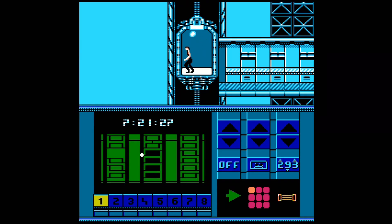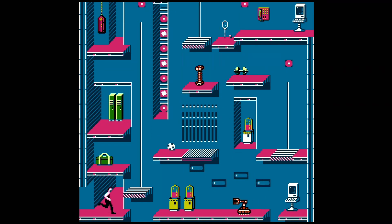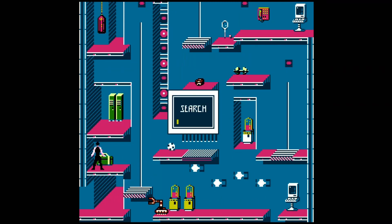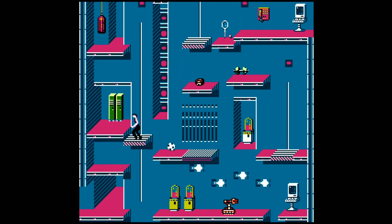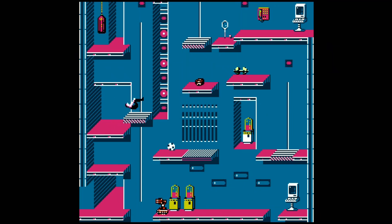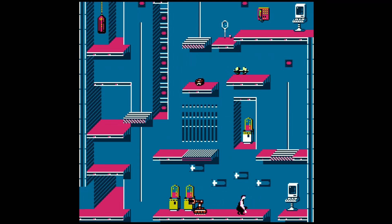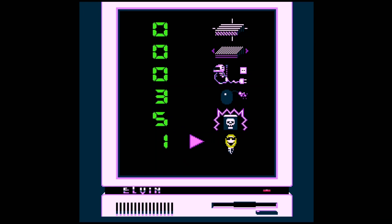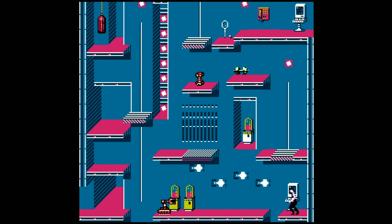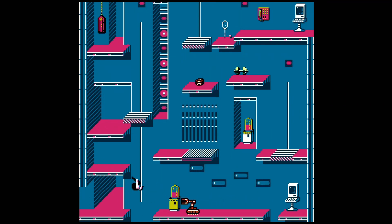Then you run off to search the next thing. Luckily, when you search something in this game, it will disappear from the screen — I can only imagine how difficult the game would be if you also had to remember what you searched in a room. Now, you might find part of a code which would just be one color number, but you might also find various programs that you store and can perform functions in the rooms. These programs are just symbols, and you trigger them at the computer terminals in each room. You can use these symbols to turn lights on in a tower.